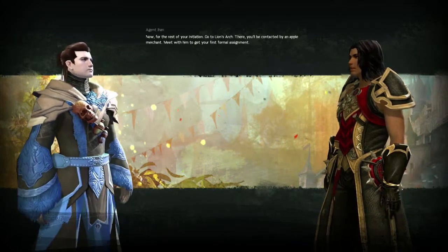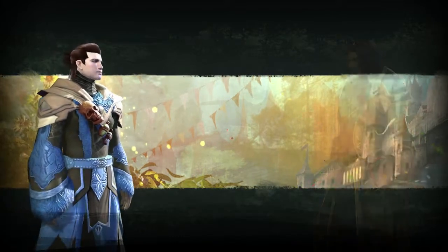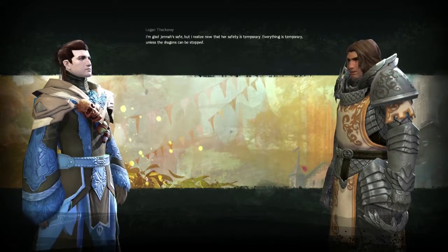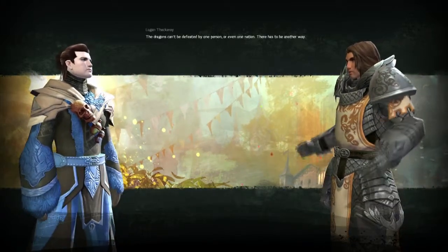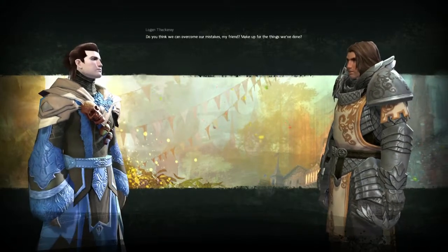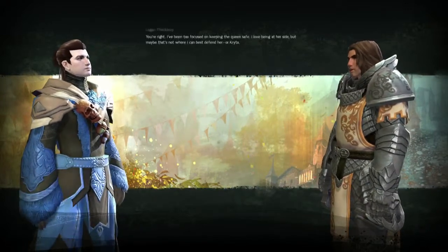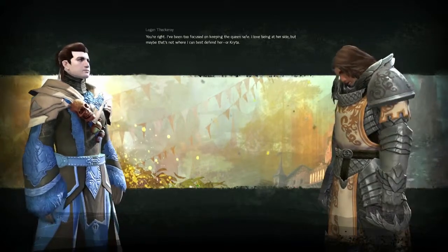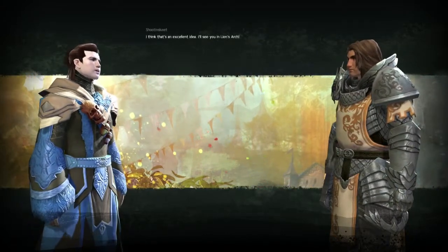Go to Lion's Arch — there you'll be contacted by an Apple merchant. Meet with him to get your first formal assignment. I look forward to it. It's time to be part of a bigger world. Logan, are you all right? You seem rattled. I'm glad Jen is safe, but I realize her safety is temporary. Everything is temporary unless the dragons can be stopped. The dragons can't be defeated by one person or even one nation — there has to be another way. Do you think we can overcome our mistakes, make up for the things we've done? I know we can, Logan. Mistakes make us human — it's rising up again that makes us heroes. I've been too focused on keeping the queen safe. An old friend named Kaith asked me to meet her at Lion's Arch. I think I'll take her up on that. I'll see you in Lion's Arch.